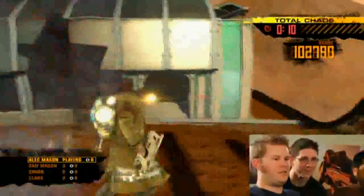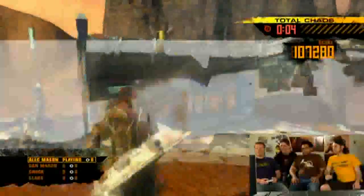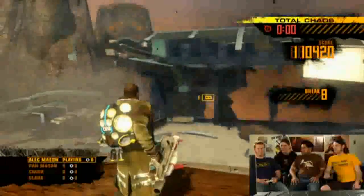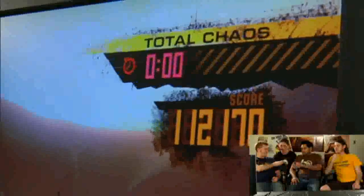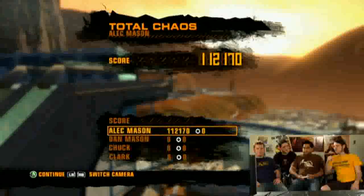If you spam the thermobaric rocket quickly, this level is going to be pretty much gone. So when you have the thermobaric rockets, what's your appropriate strategy for getting the most points? Other than just blowing everything up as fast as possible, is there a better strategy? You can detonate the thermobarics in the air while they're in motion. One of the best ways to use them for destruction is to shoot them through a door and then auto-detonate them.